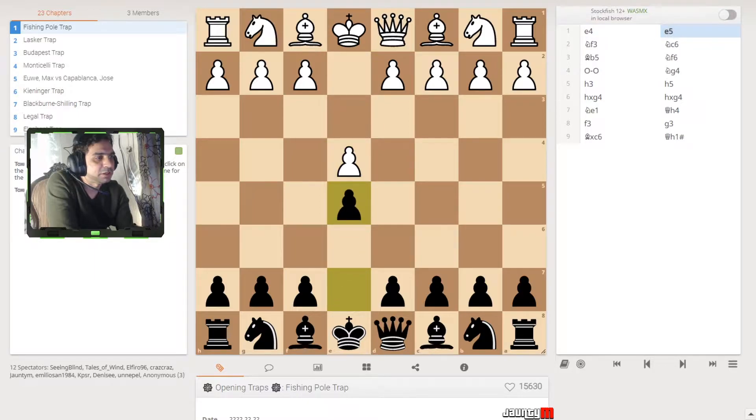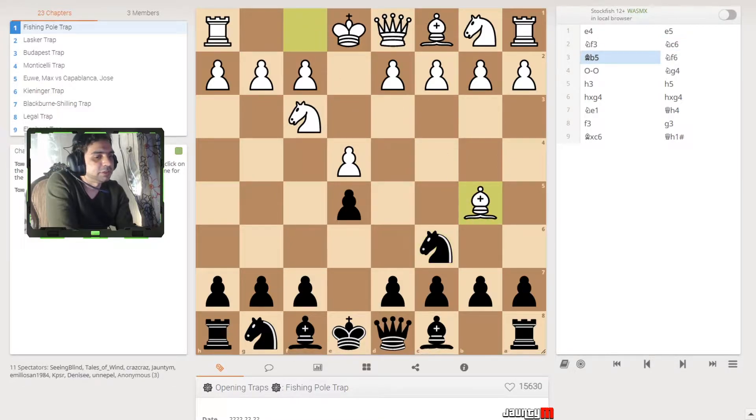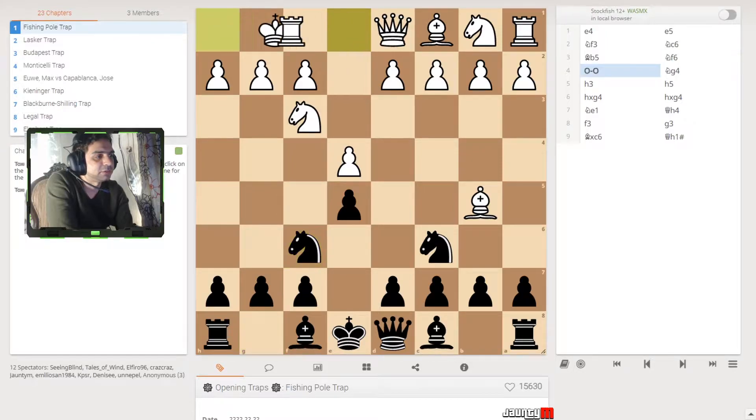It's a basic opening: white is going to open with e4, then we reply with e5, then the knight comes to f3 to protect and attack. We protect our pawn with our knight. Then obviously they could play with the bishop to attack the knight — that's okay, you don't really care about that. What you really need to care about is getting the knight up to f6.